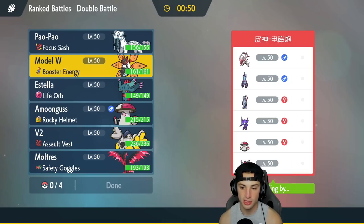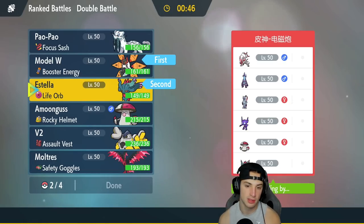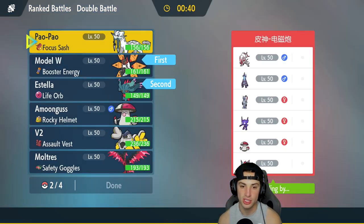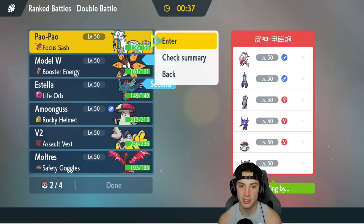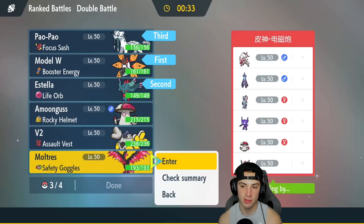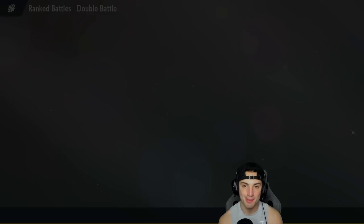I think Iron Moth and Fluttermane rock out really well together. They could have Fake Out with Sableye, but we have the nice Ghost typing on Fluttermane which works wonders. I'm going to save Shen Pao for the back end alongside Moltres — I feel like that could be really good for us. Let's lock it in and look to grab a win here in match number one.